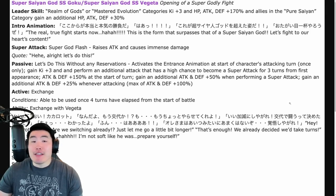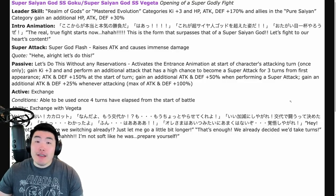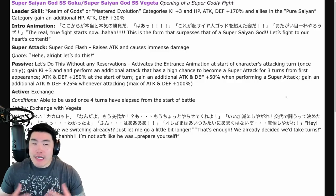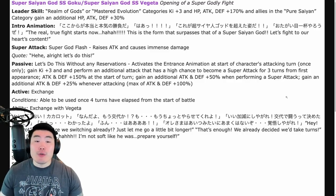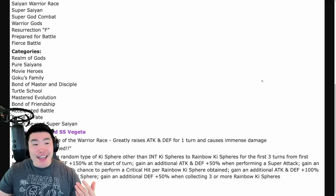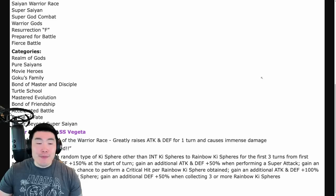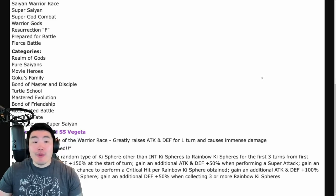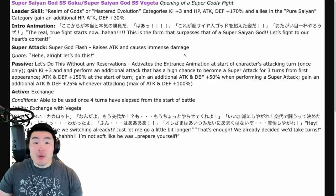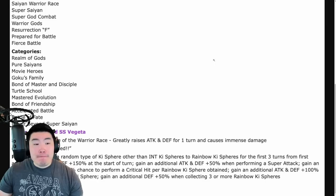The crit chance is pretty crazy — if you get four rainbow Ki spheres he's basically going to have a 100% chance to crit, guaranteed crit with four or more rainbow Ki spheres. I would probably give him as many additional slots as possible in hidden potential rather than crit investment, but that's a personal choice. The point is he's going to be getting a lot of crits, a ton of attack, a ton of defense especially if you get three rainbow Ki spheres. He's also an orb changer himself so he'll be giving himself those rainbow Ki spheres for at least the first three turns. It might be a good idea to bring another rainbow orb changer on the team to get that consistently after three turns. On paper this unit just looks really really strong — a lot of damage, a lot of defense.